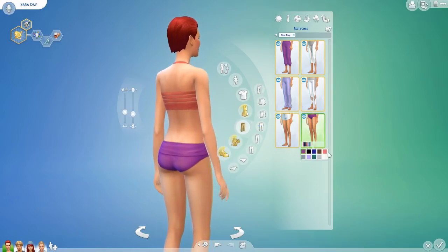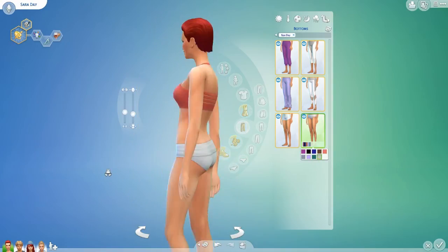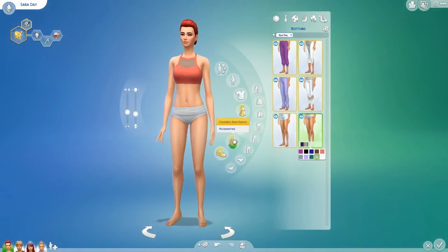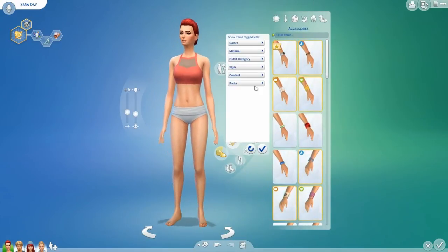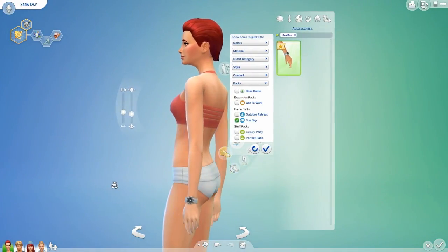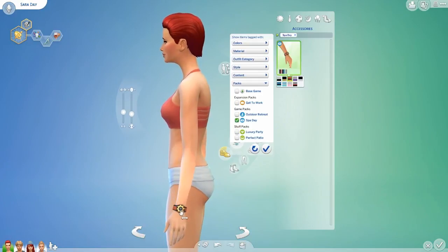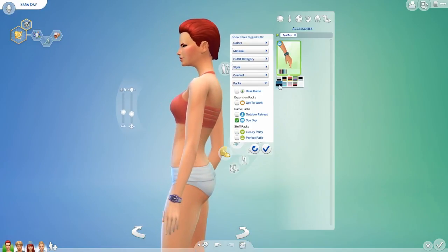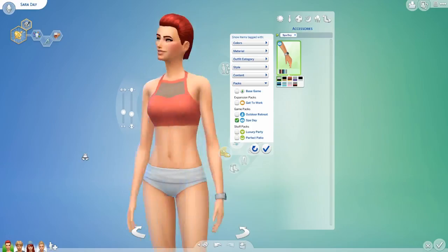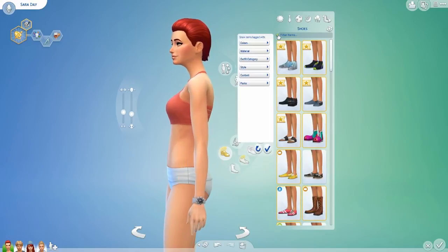Then the bikini bottoms for the Cleopatra-style bikini — they also have a yoga padding detail which is pretty cool. Moving on to accessories, we have a watch which I really like — it's kind of like a sundial or cog design. It looks like a waterproof sports watch for timing yourself when working out. I don't use watches very often in The Sims 4 but I do like that one.